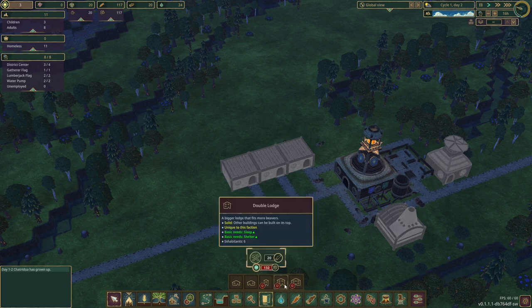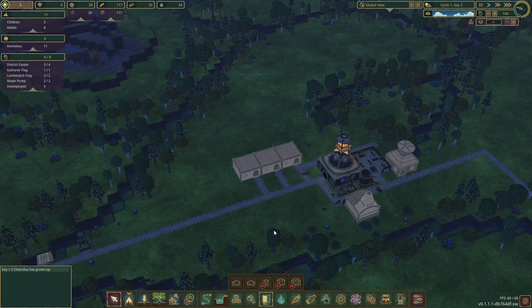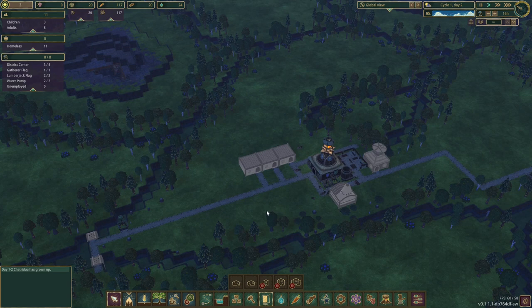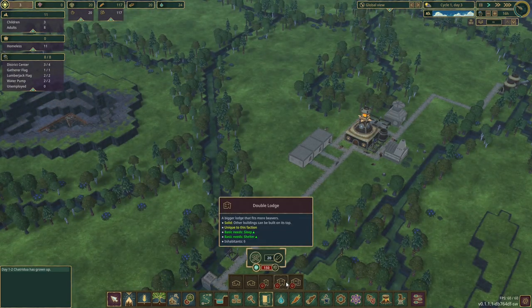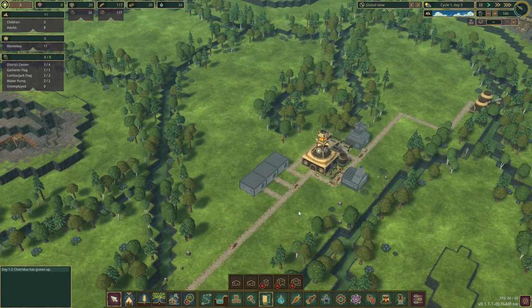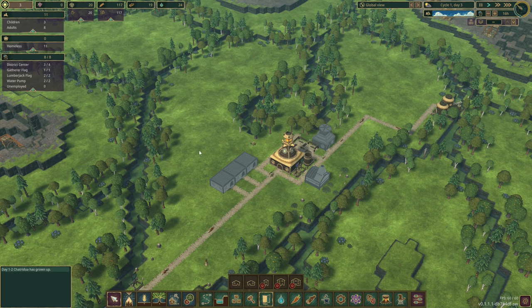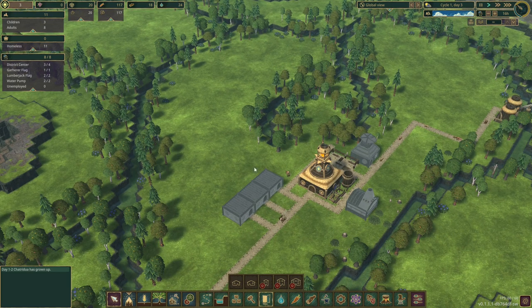Three double lodges and two triple lodges have the same space footprint and the same number of beavers. The double lodge is cheaper to build — around 60 wood versus 70 wood — and cheaper in science too. I've discovered something new: the double lodge is better than the triple lodge. Cheaper science, cheaper build, same footprint — we're going with double lodges. You can stack double lodges with storages behind and then more double lodges on top for a three-tiered system.